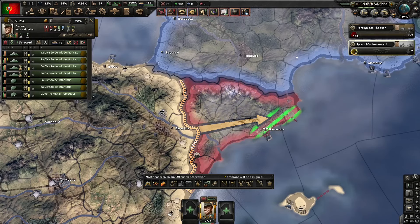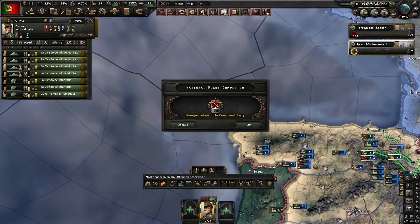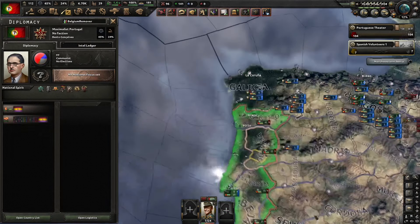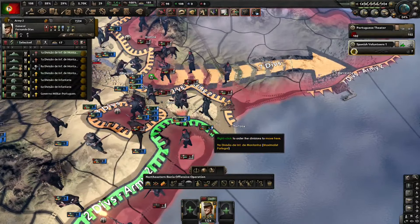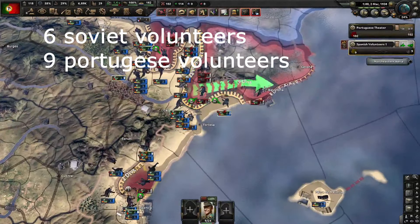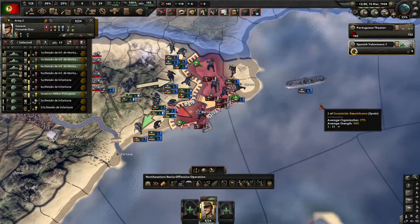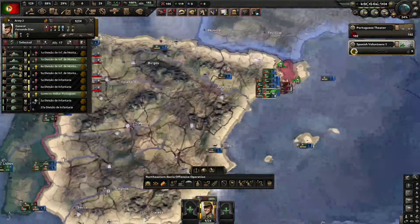If we take Barcelona and Girona it's over for the Anarchists as well. Now we are finally Communist — and since we just turned Communist we can send two more volunteer forces. Let's push towards Tortosa to make another encirclement. Barcelona is pretty much free. I like how the Soviets have only sent six volunteer forces while I have nine, as the much smaller country. Spain isn't even fighting the Anarchists hard because they don't like them much.